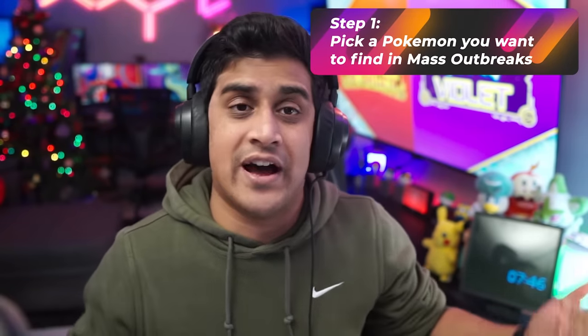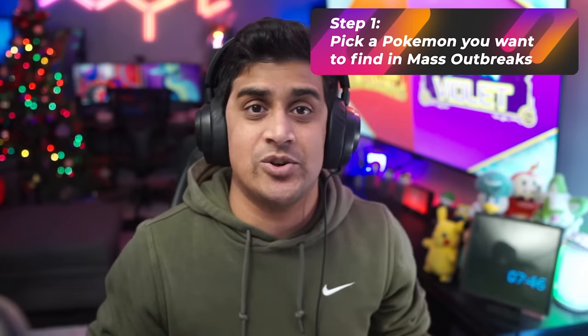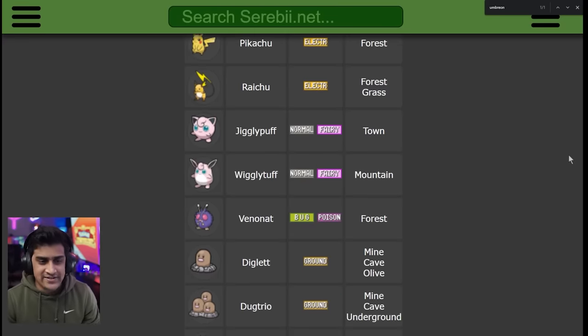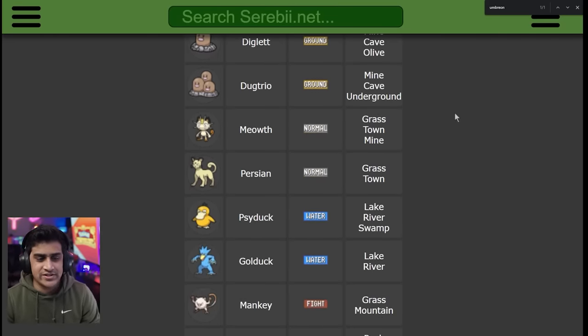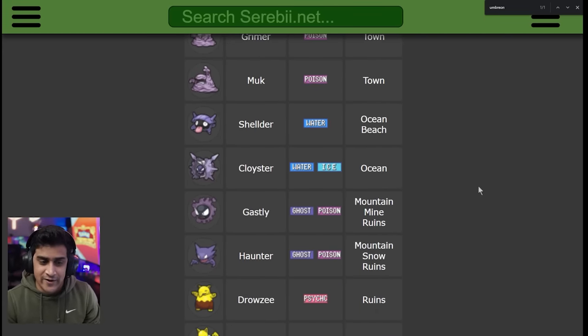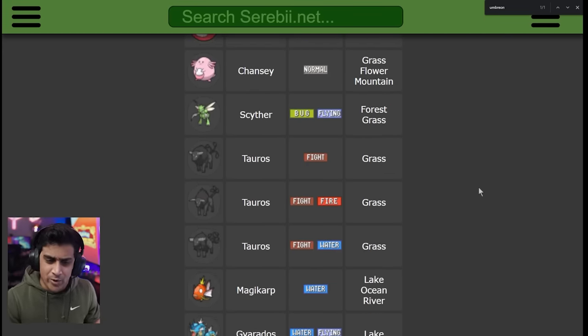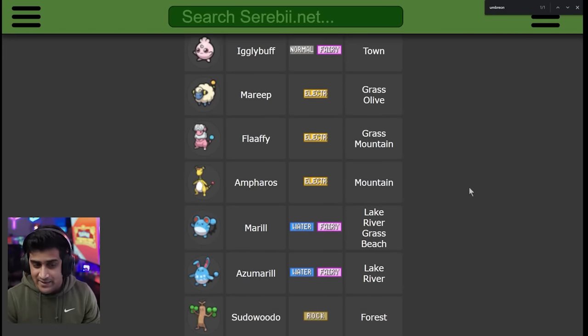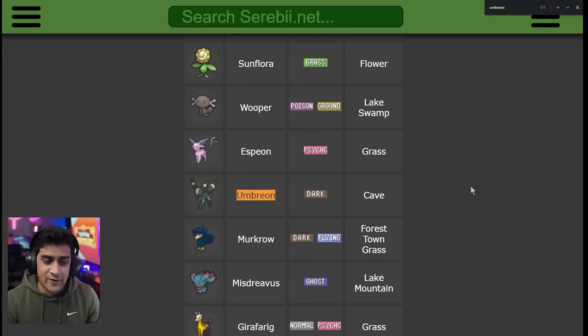Here is exactly how it's going to be done. Step one: I've linked Serebii down in the description below. I'm going to pull up the list so we can take a look at all the mass outbreaks that are available — that way you can cross-reference this when searching. For example, they have the mass outbreaks on the website here and you can see which ones you want to go for. Pay attention, because you might think you want an Annihilape outbreak, but it's only going to show as a Primeape outbreak. That's why I'm giving you this to cross-reference, so you can see which are the really rare Pokemon you want to find.